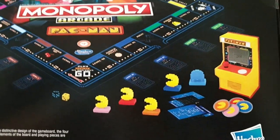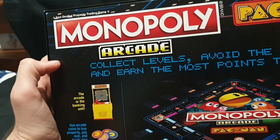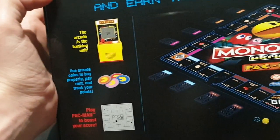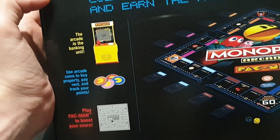So let's flip it around to the back and have a look at the tokens. You have the arcade itself, you have the board. Collect levels, avoid the ghost, and earn the most points to win. The arcade is the banking unit. Use arcade coins to buy property, pay rent and track your points.